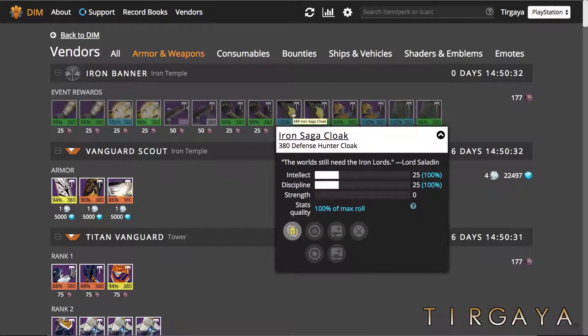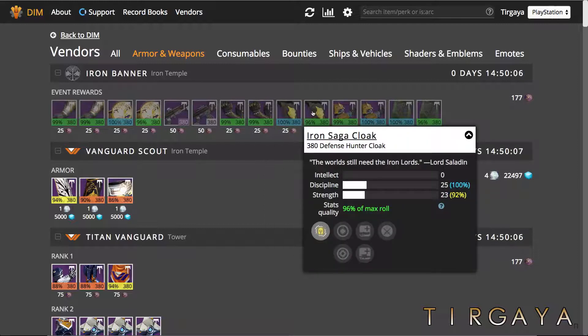We have a 100% Iron Saga Cloak — intellect discipline — so that's 60 out of 60. Absolute must pick up if you don't have a solid max roll Crucible class item. This has sniper and auto rifle experience boosts. And moving on, we have another Iron Saga Cloak, which is pulse rifle and sniper rifle booster. This is a 96% roll, so that's 58 out of a possible 60.